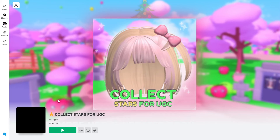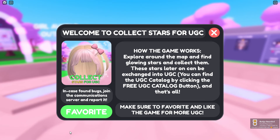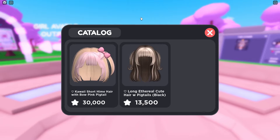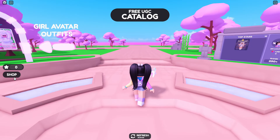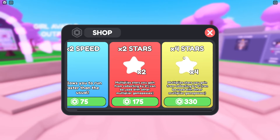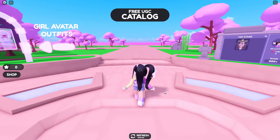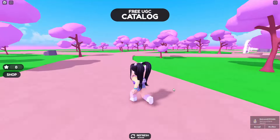Let's head over and join Collect Stars for UGC. I'll leave a link in the description for this game. You'll see there's new free hair that you're able to claim. If you click on Free UGC Catalog, you'll find two hairs you can claim with stars. The Long Arethal Cute Hair with Pigtails is 13,500 stars. The Kawaii Short Hair is 30,000 stars. If you want to get a boost on collecting stars, you can spend a bit of Robux if you have them. If you want to use this game for free items, on the public servers it's super hard to find stars.